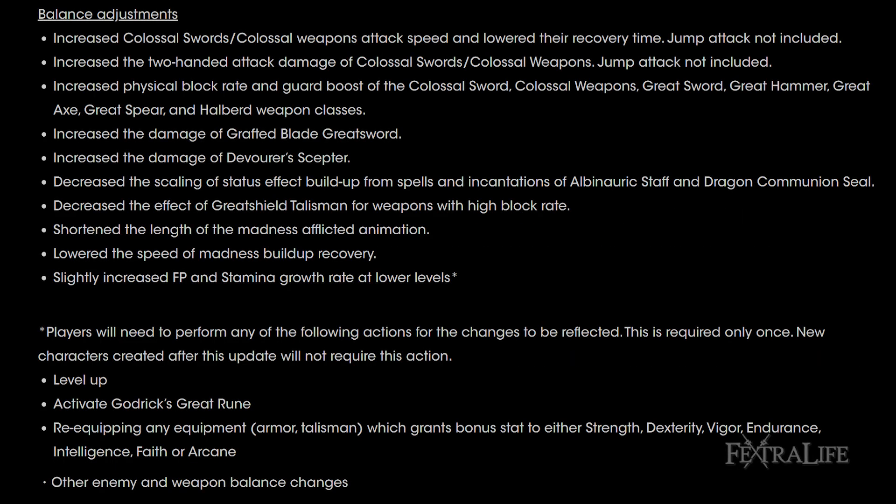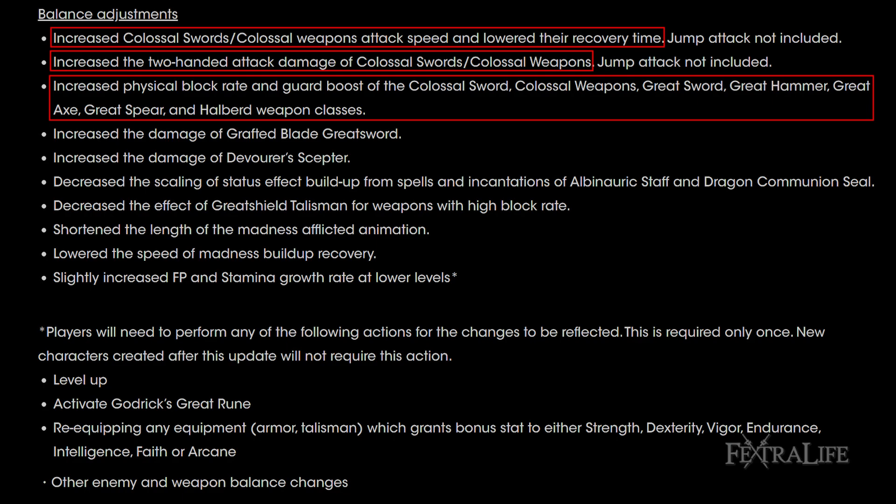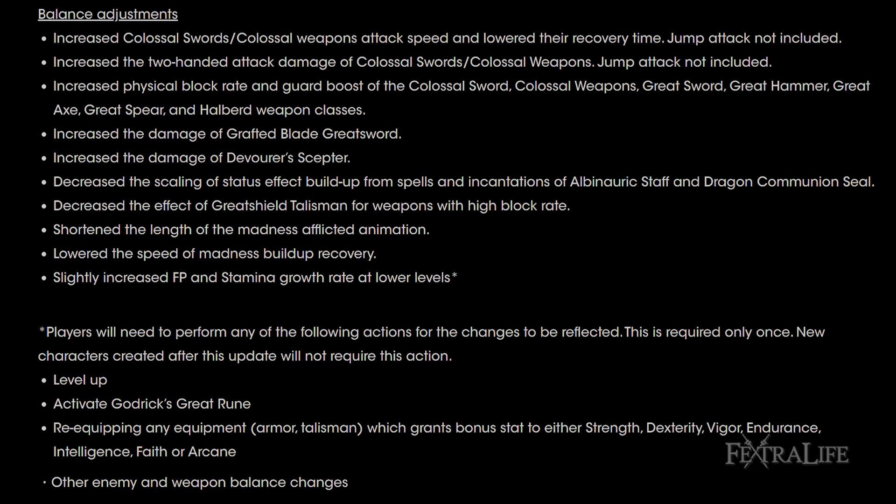Moving along to the balancing changes, it looks like the bulk of these changes, at least in terms of weapons, have to do with colossal weapons and colossal swords — the damage they deal, the attack speed, and their recovery times. I'm assuming this is a shift to get away from the jump dual-wield meta and get people to use single colossal weapons more frequently. If you're using a colossal weapon setup, your build probably just got a lot better. They've also buffed the Grafted Blade Greatsword specifically, as well as the Devourer's Scepter, to increase their damage.